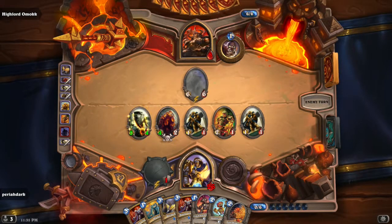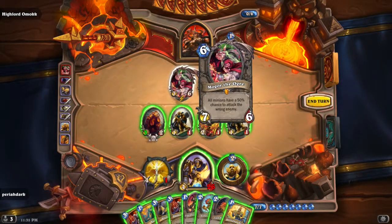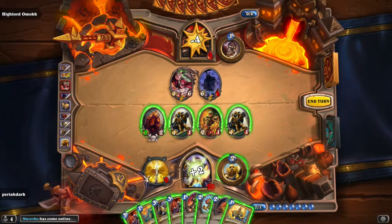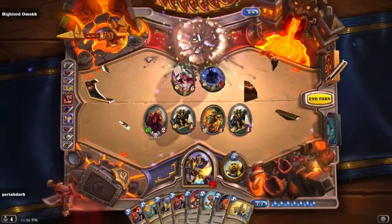I'll save my weapon for next turn. That's a new legendary — all minions have a 50% chance to attack the wrong enemy. I should probably get rid of that first before I try to kill him. Actually, let's just kill him. Let's do this for sure — let's hope to god. Yay! That was quick, and I leveled up.